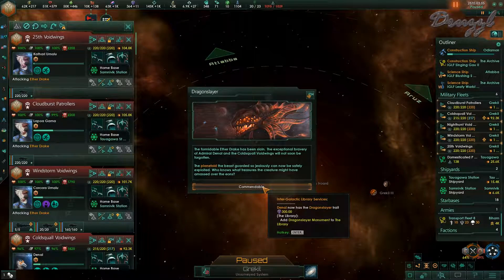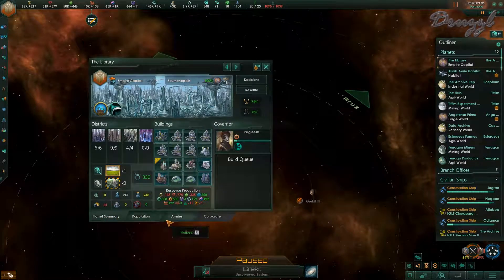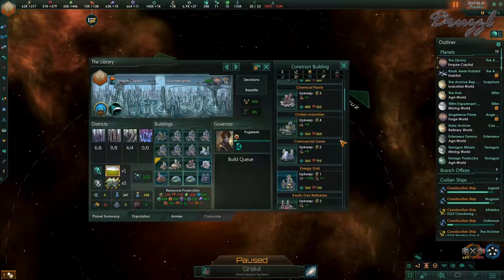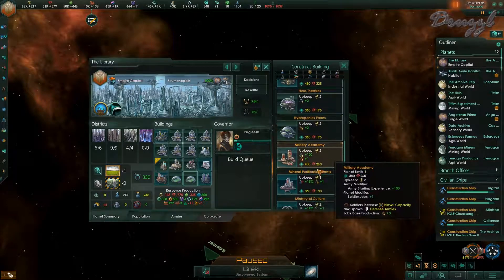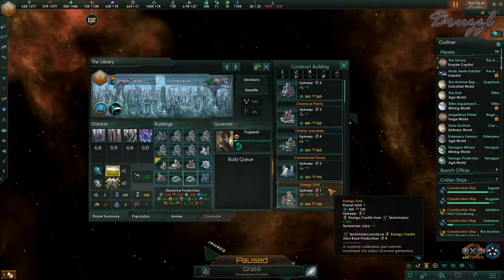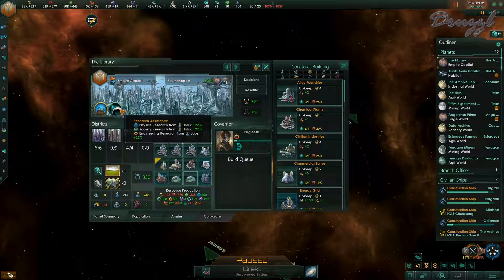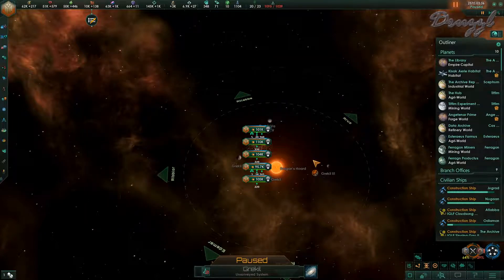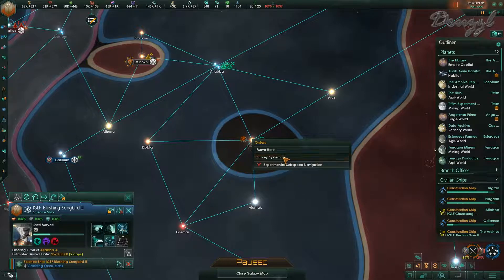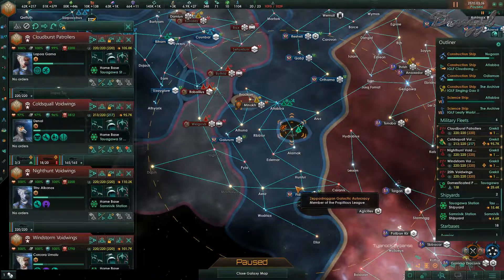We can add a Dragon Slayer monument to the library - or did we already add one? I think we can replace something with the dragon... where is it? Okay that's interesting. So we now want to survey - get you in here as well. I don't know if that's because we have other things that need to be done.